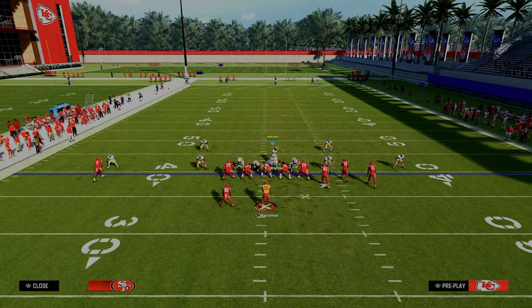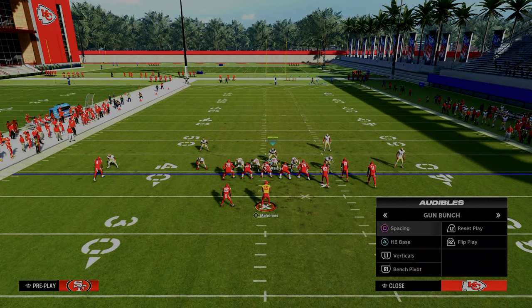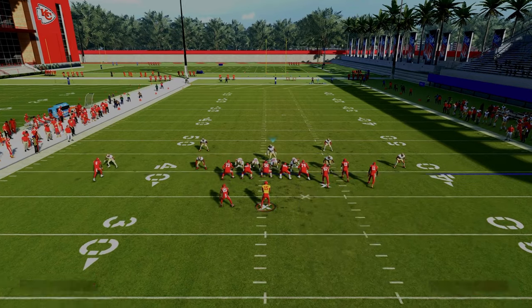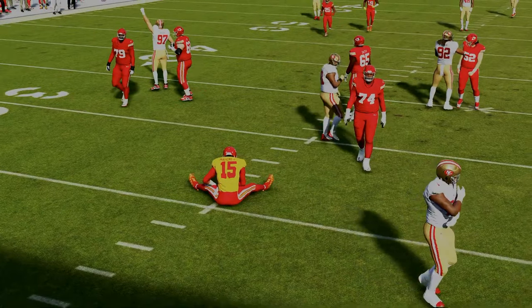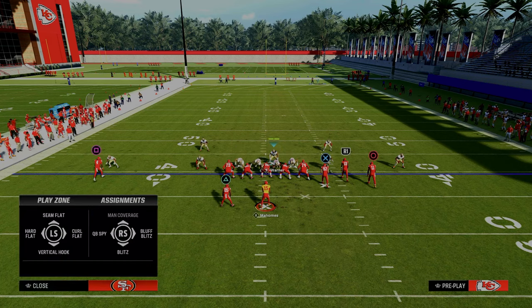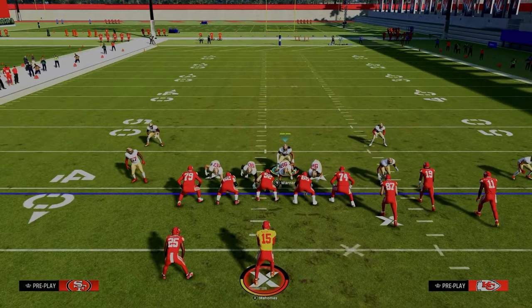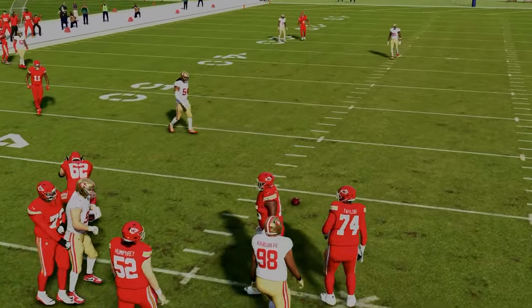If you want to create a coverage defense out of this, one of my favorite things to do in 6-1 is take this linebacker and man him up on the slot receiver. It seems like a mismatch, but in 6-1, what makes it unique is — let's say they're running verticals — this linebacker actually presses him pretty well, and you still get really good disengaged pressure out of 6-1. If you're in Ultimate Team and can put a lurk artist at defensive end, you could man that defensive end up on the tight end and get underneath seam wheels that people like to run out of Gun Bunch.